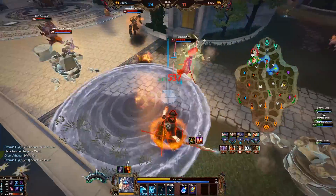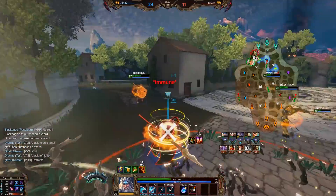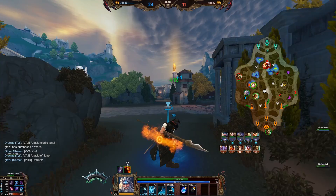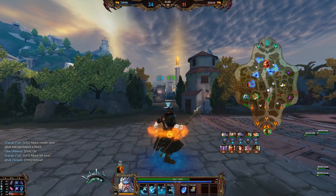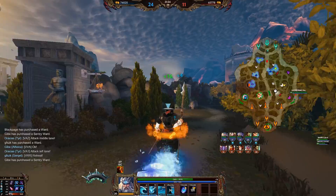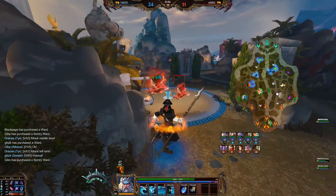There is no reason to build Chronos Pendant in the third slot as long as Spear of Desolation is as strong as it currently is. And even if that wasn't the case, there are plenty of other options for the third slot that are still better than Chronos Pendant. It just doesn't have room there.